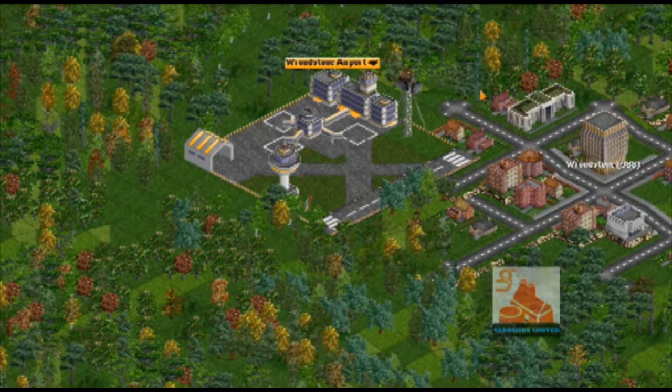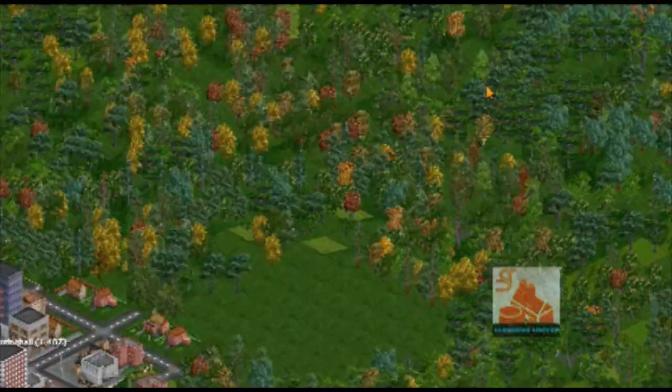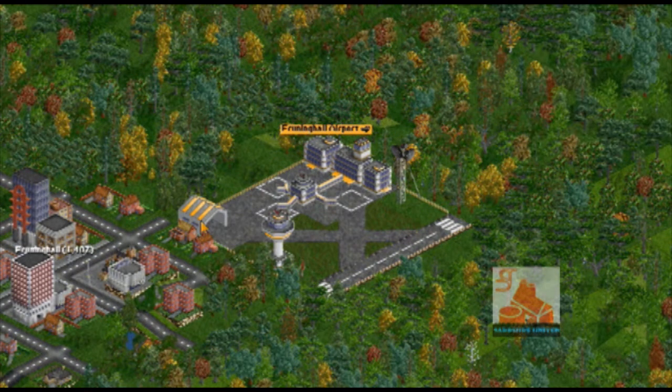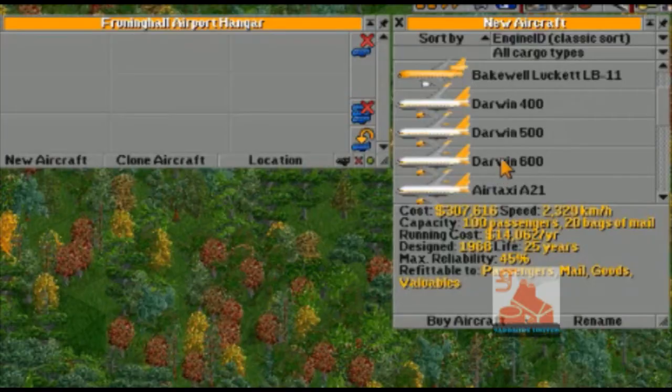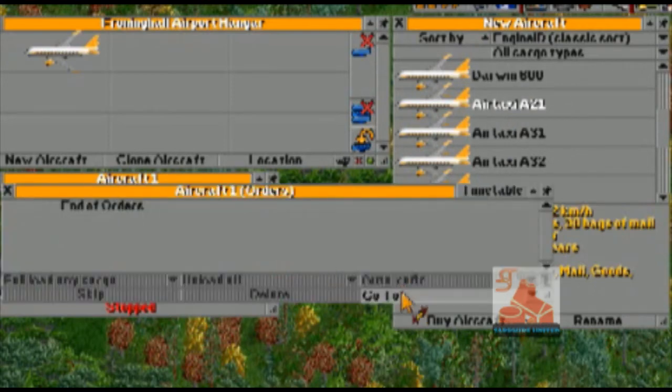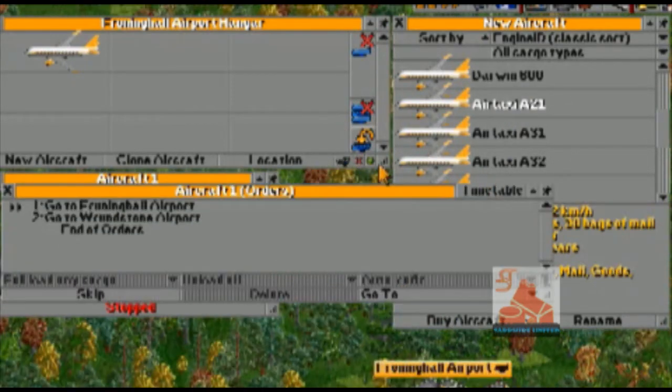Now find another city and place an airport there. Select the aircraft hangar and build an airplane, then route it between the two airports. If the airport noise level limit is enabled, cities will only tolerate certain sizes of airports based on their population.